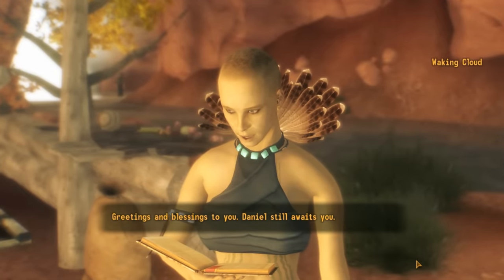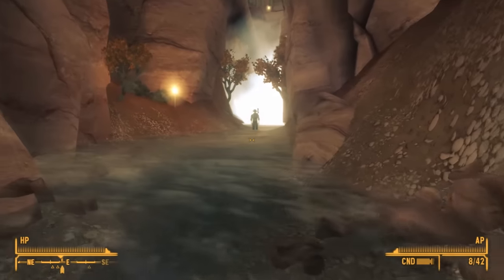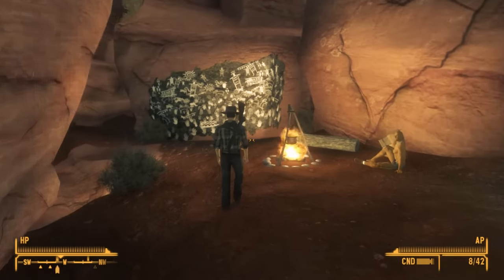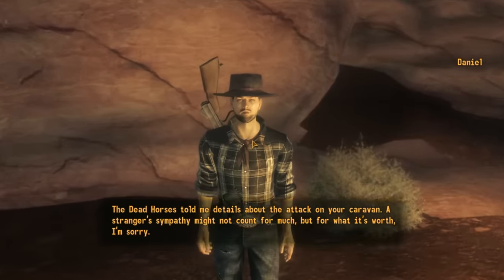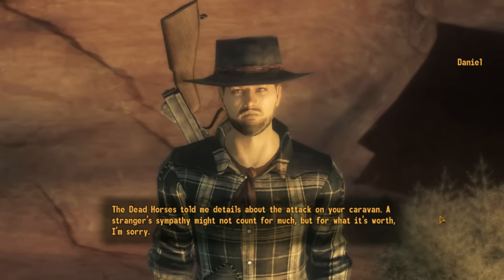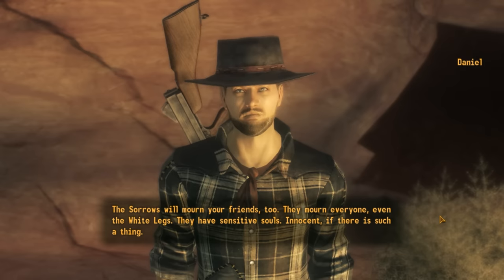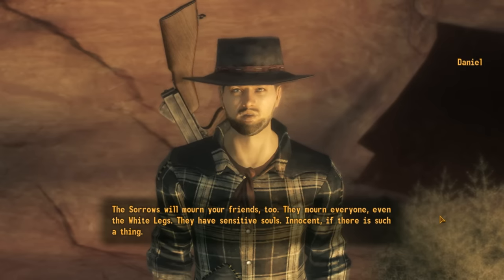We continue along the river to find Daniel, wading through waist-deep water until reaching a slope leading up to another Sorrows camp. He stops at a campfire where we can talk with him. He says: 'The dead horse has told me details about the attack on your caravan. A stranger's sympathy might not count for much, but I'm sorry. The Sorrows will mourn your friends too — they mourn everyone, even the White Legs. They have sensitive souls. Innocent, if there is such a thing.'